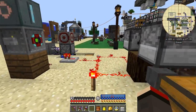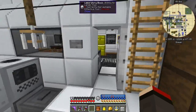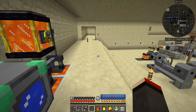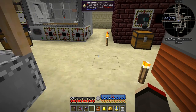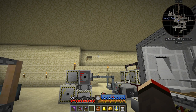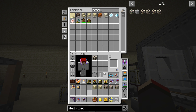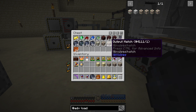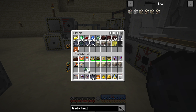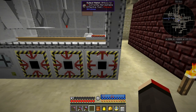I'd better make a few as well because you're actually using these quite often - it's surprising. Let's go down to the precision assembler. What do we need for the tracking circuit? We just need a basic circuit and redstone. We've got 31 basics - let's make 16, and 16 redstone. That should do. We should get some tracking circuits made. Actually while I'm down here, I was going to make a bionic leg as well.